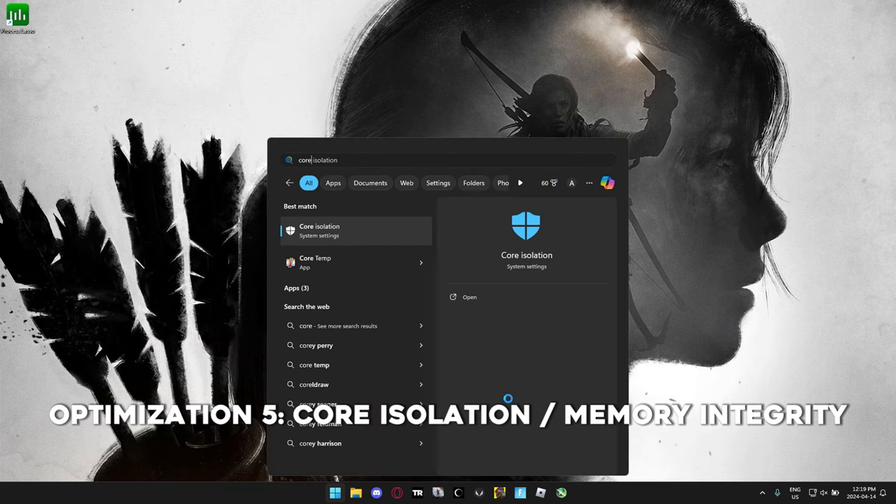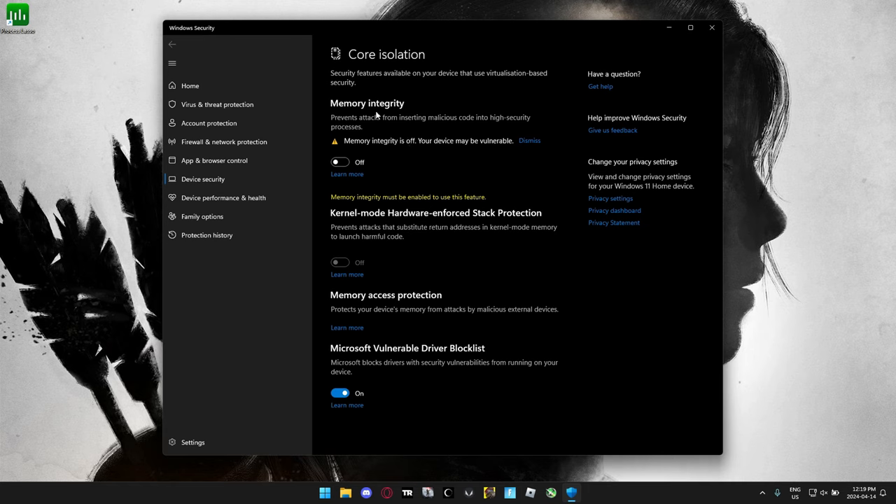Next we're going to test core isolation — I had memory integrity on, but apparently turning it off gives more consistent FPS. After testing, I'm going to leave it on because I don't think it does too much to FPS, though I could be wrong — let me know in the comments.